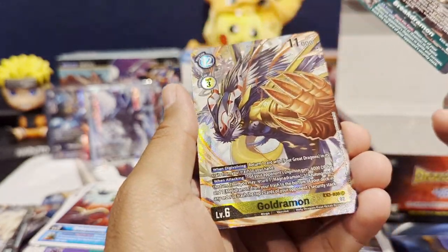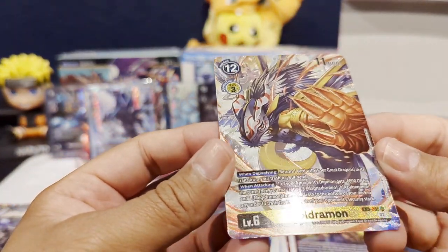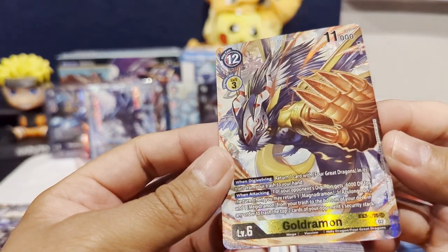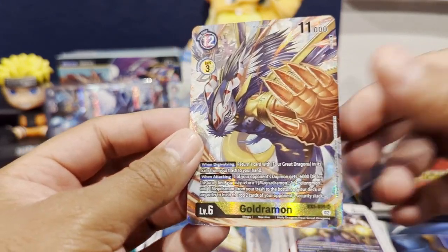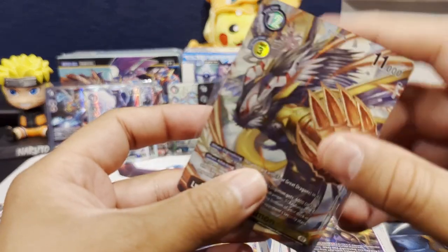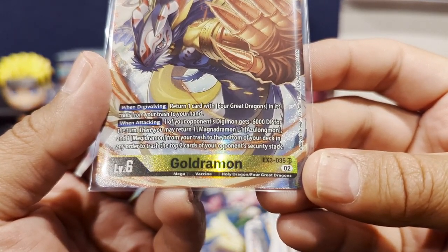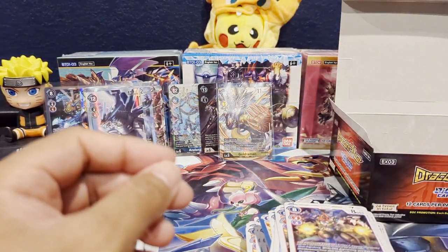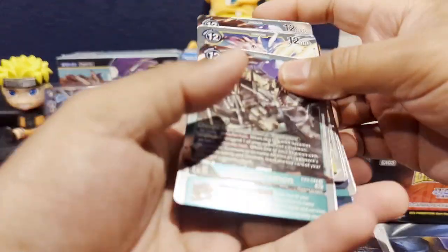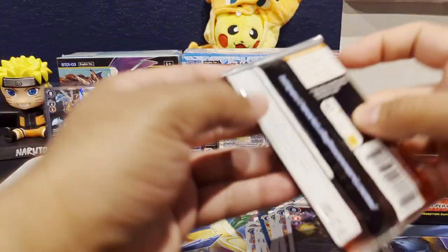Yeah, Break Dramon, and then nice — this is actually our third alt art: Goldramon. Looks pretty cool. I think Goldramon was actually in one of the first sets, but I don't think it ever really got much play. I know because of its Holy Dragon slash Four Great Dragons trait, it can be heavily utilized with the option card Trial of the Four Great Dragons. It's a viable deck, but I don't really know who plays that.